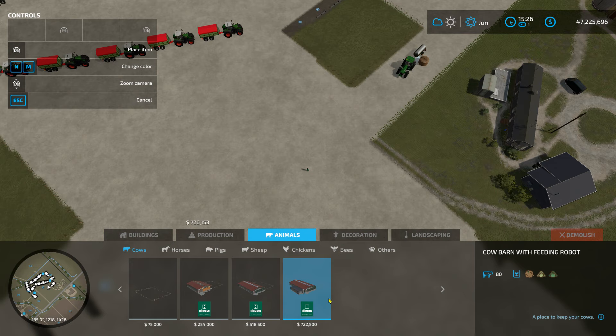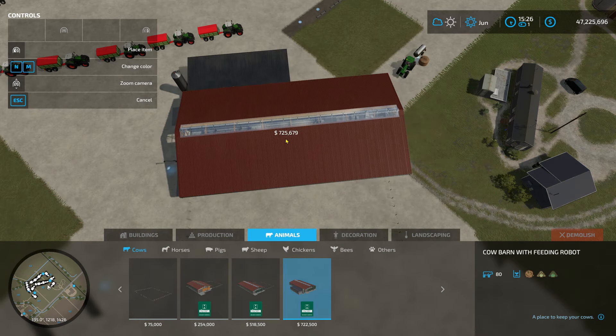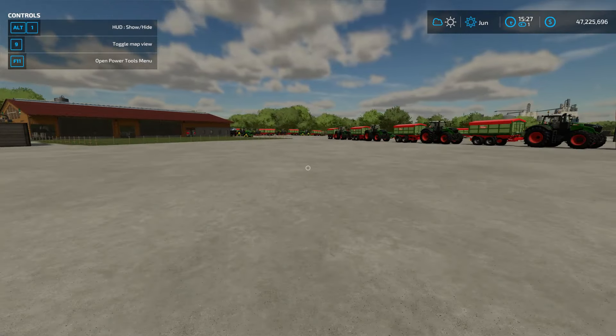The last one for 722,000 is an auto feed system and I haven't done much testing on that yet. Once I do my testing on the auto feed system I'll do a tutorial on it, but for today we're going to be working with these three pastures.